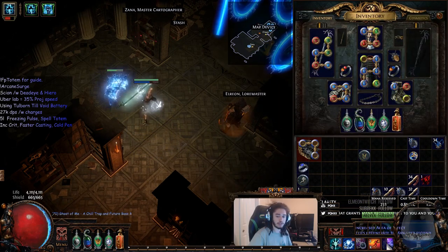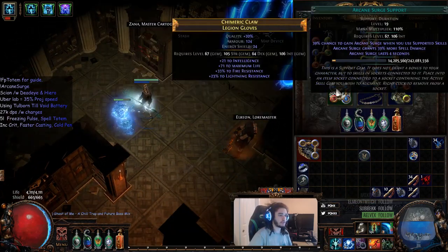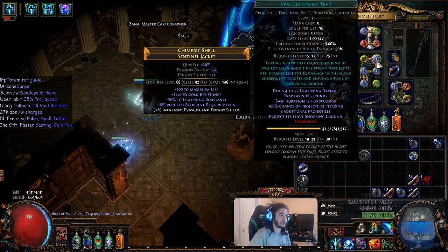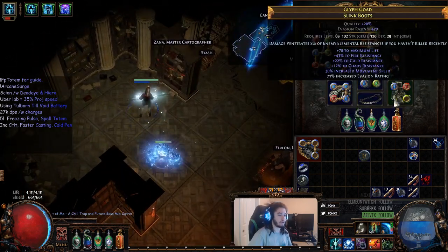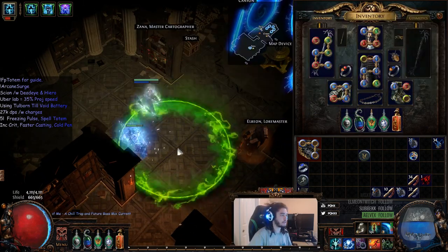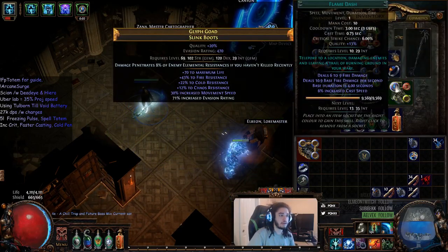We're also running Clarity. For the rest of our links we've got Arcane Surge, Faster Casting, Assassin's Mark, and Increased Duration. I was going to use Lightning Warp for mobility, but using Reduced Duration on Lightning Warp makes your Arcane Surge last like two seconds. For people who don't know, Arcane Surge is the new gem — you can read it here.